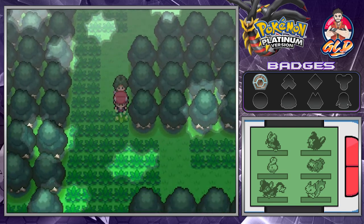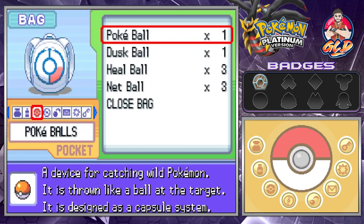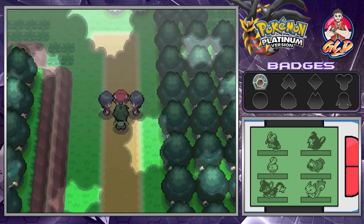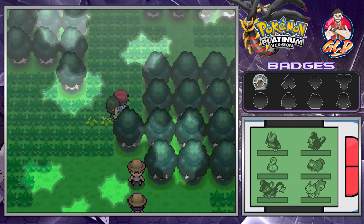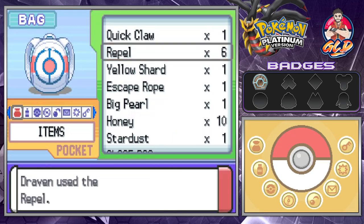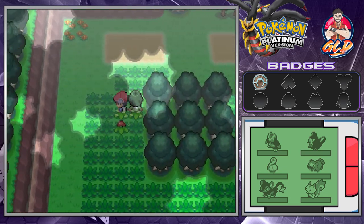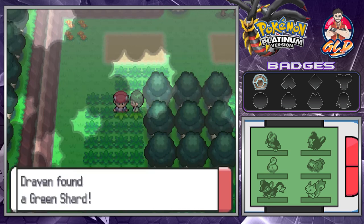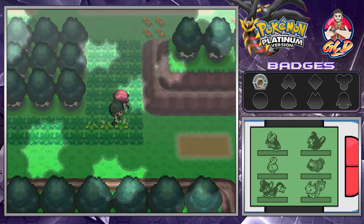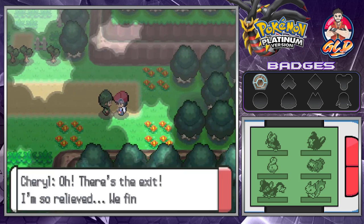I bought repels but probably should be using them — confusion can really overwhelm us here. Continuing through another section of Eterna Forest, finding another item. Cheryl mentions she can heal our Pokemon. We found a Green Shard, which can be traded for something else. It looks like we're at the very end — beyond this point is a haunted house. Almost at the exit!